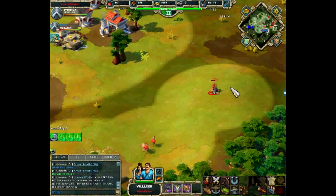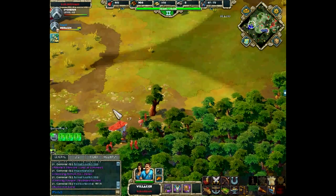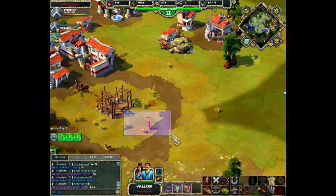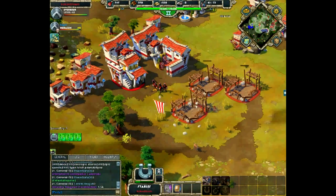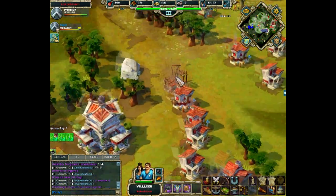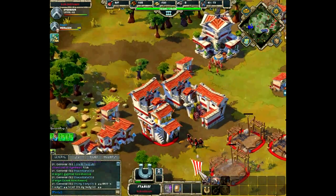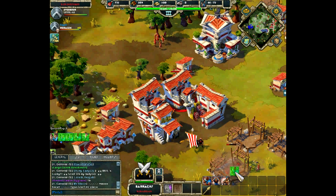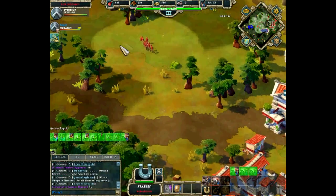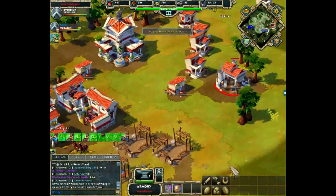A very exciting match so far. Coco is building a storage house. On the minimap, Coco's units were lured into Edge X's units and Edge X took the opportunity to destroy that small force. More reinforcements from Coco head toward Edge X's base. Coco has built three stables to increase his cavalry count because Edge X is fielding lots of cavalry, making Edge X's army faster than Coco's currently.